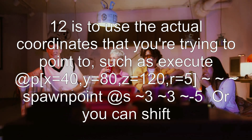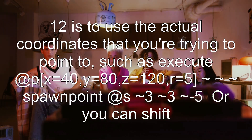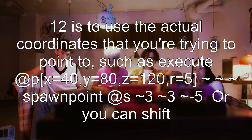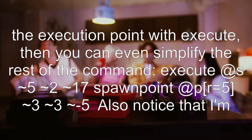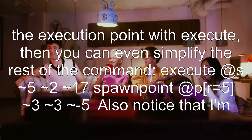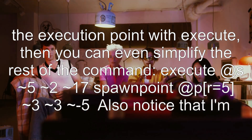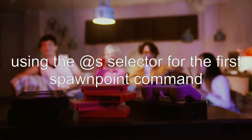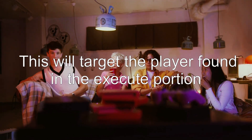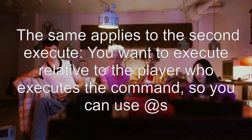Such as: execute @p x=40, y=80, z=120, r=5 ~ ~ ~ spawnpoint @s ~3 ~3 ~-5. Or you can shift the execution point with execute, then simplify the rest of the command: execute @s ~5 ~2 ~17 spawnpoint @p r=5 ~3 ~3 ~-5. Notice that I'm using the @s selector for the spawnpoint command — this will target the player found in the execute portion. The same applies to the second execute: you want to execute relative to the player who executes the command, so you can use @s.